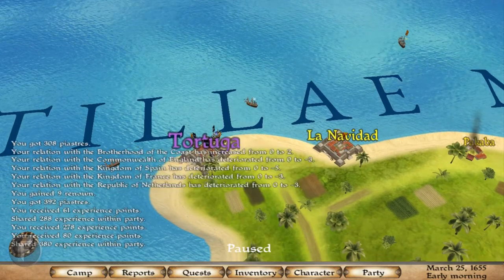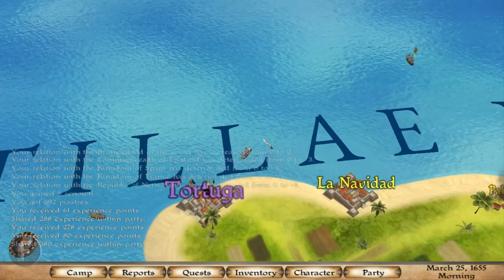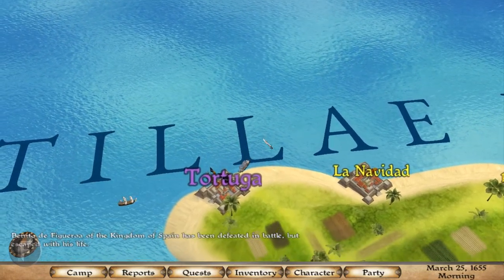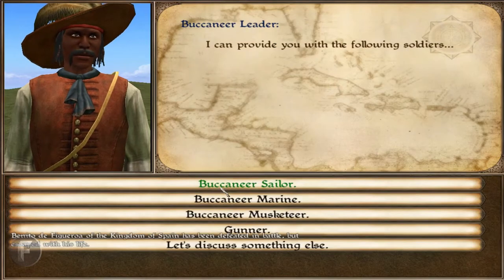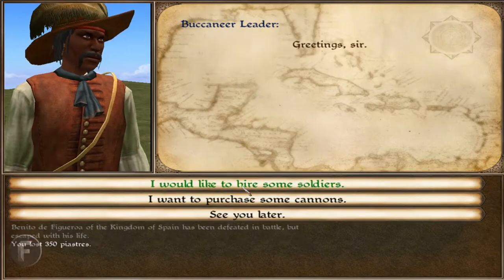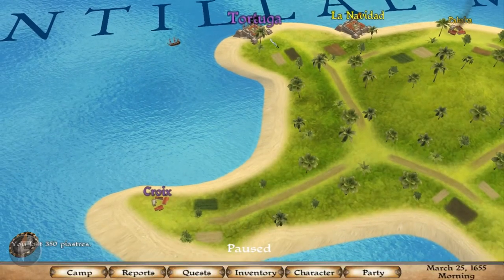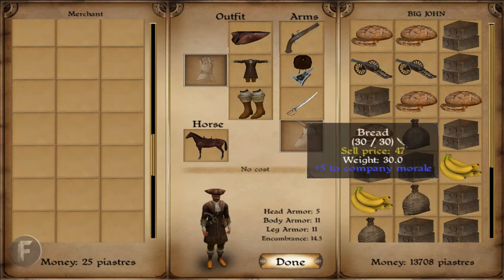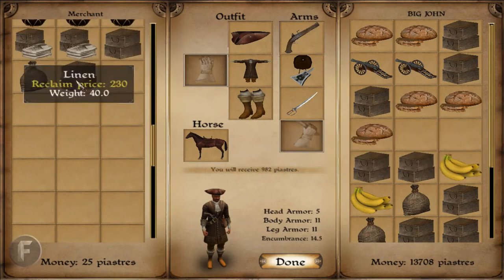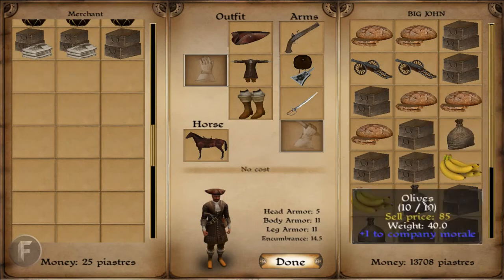Let's head on over to Tortuga real quick. Let's see if I can pick up some more men. Here's your money. See you later. Leave. Now let's make some more money real quick. Spices can sell. Oh, he's only got 25 coin — I ain't selling you anything. Done there. But let's buy a better pistol.